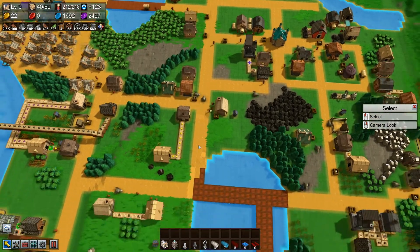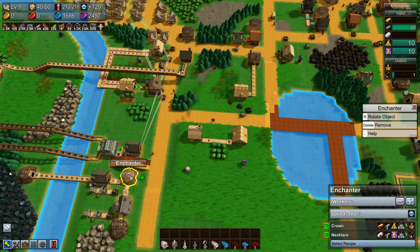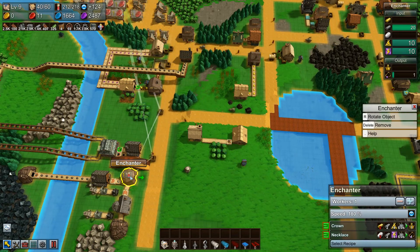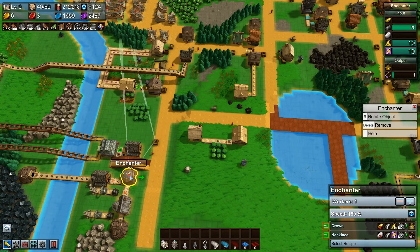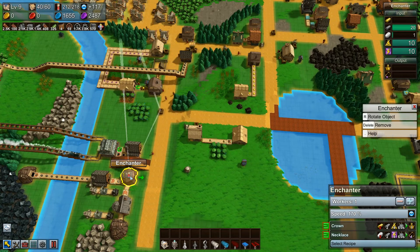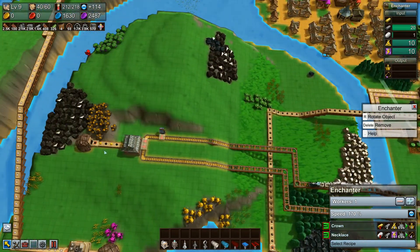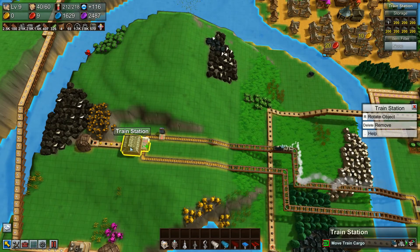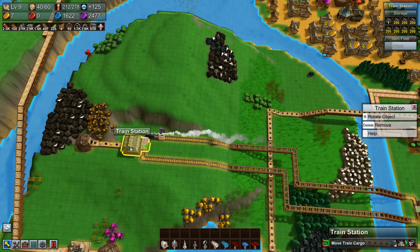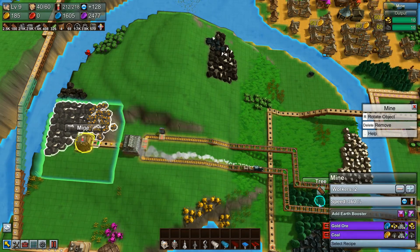The other wagon will handle other things. Why don't we have any gold? We're not making enough gold. I have too much coal here, so I'm going to stop coal production first of all and redirect things.